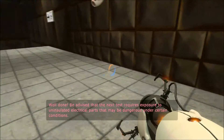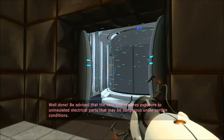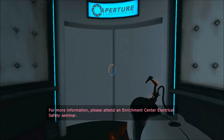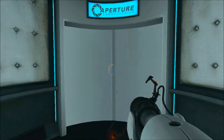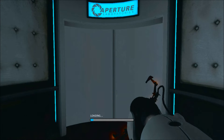Be advised that the next test requires exposure to uninsulated electrical parts that may be dangerous under certain conditions. For more information, please attend an Enrichment Center electrical safety seminar. Alright then — so now we have one more puzzle left, and we'll be able to get that cake we've been promised so often throughout this journey. We promised the Companion Cube that we would get cake, and we shall fulfill that promise.